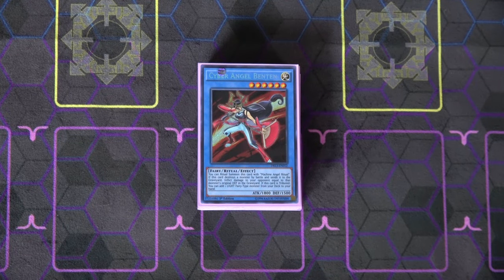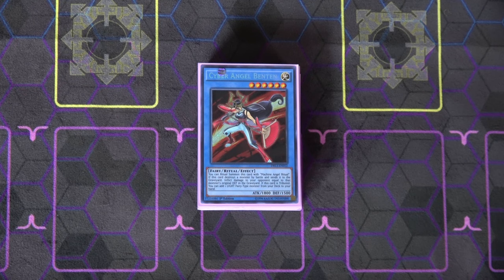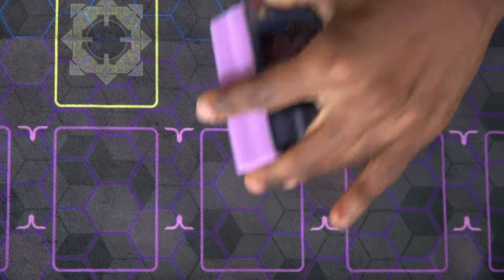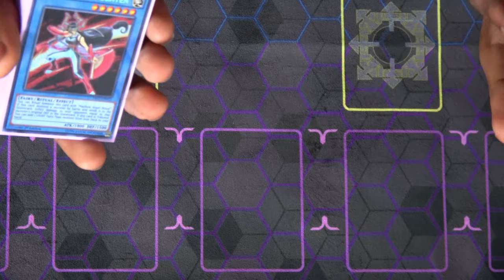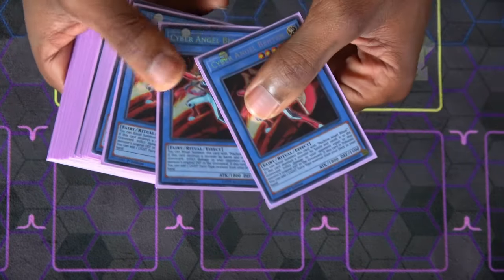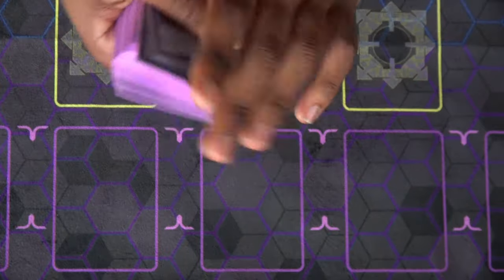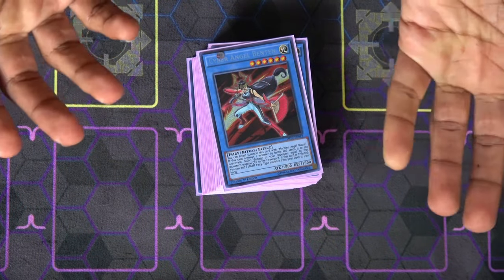Hey what's up you guys, you're watching Team APS, Paul here, and in today's video as you guys can see I'm gonna be showcasing my Cyber Angel deck. This is a deck that I've actually been playing for a couple of weeks now and I've been really enjoying it. A lot of people usually ask me what's a good deck idea to play in link format and besides the obvious things that come to mind, I think this is actually a really good underrated pick. It's an all ritual monster based deck so you don't have to worry about those pesky extra deck monster mechanics and it's really cheap to build too.